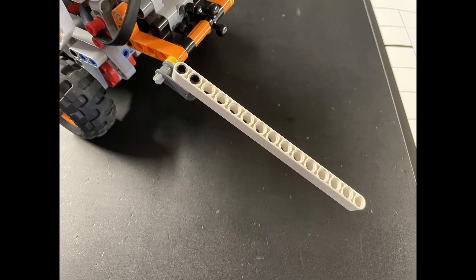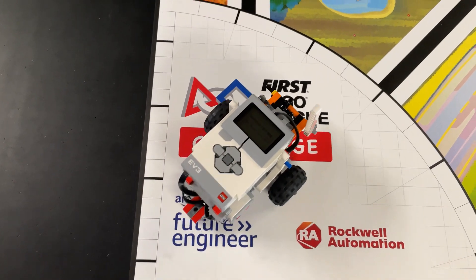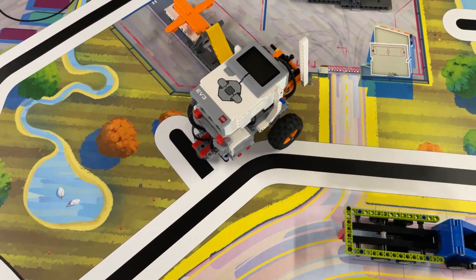Now for our EV3 Driving Base solution. We use the same simple beam attachment that we already showed you in previous missions. We lower the attachment to the left of the crane and simply turn the robot to the right to push the crane down its track.